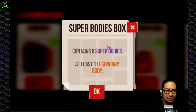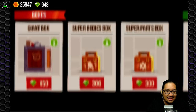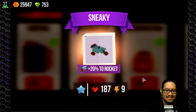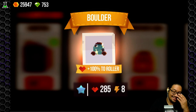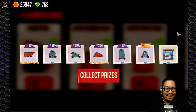Okay, super body box — contains six super bodies. Wait, what's a legendary body? Surfer — that's not bad. Another boulder with a good laser. Sneaky. Rocket. Classic. Stinger. What's a legendary? That's five — that's a legendary! I've gotten a legendary before and had no idea — a hundred percent! Wow. And an attack toolbox — a 24 attack toolbox!